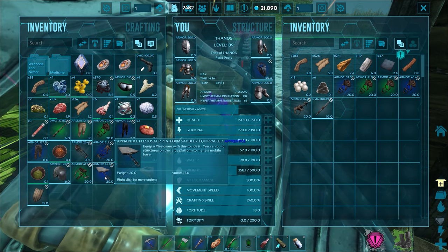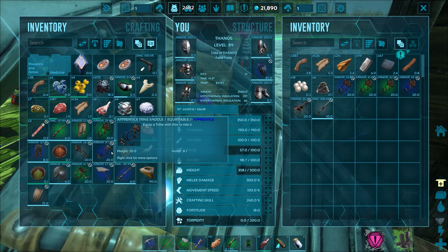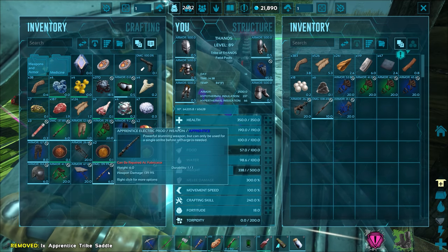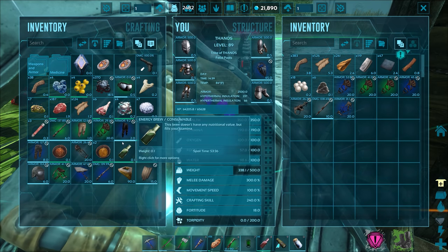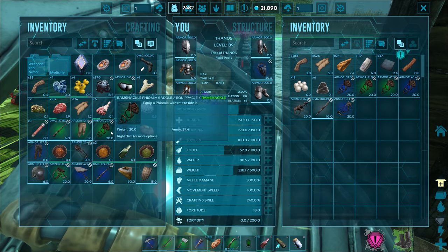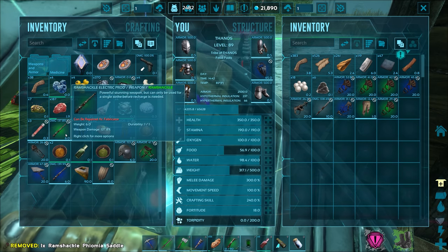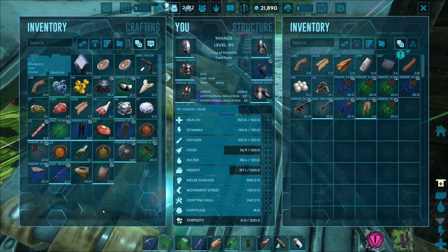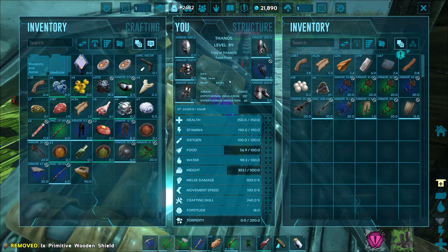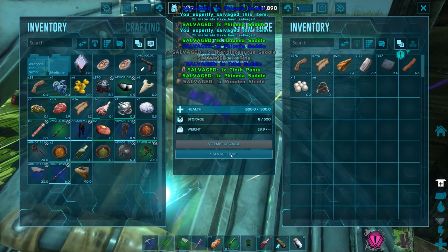Plesiosaur platform saddle - I'll keep that. Mosasaur - same thing. Baryonyx - keeping it. Trike saddle with 31 armor at apprentice - yeah, that's trash. I could upgrade it to ramshackle and probably get like double that, like 50-something armor. Hide pants - put those up. Another phiomia saddle - we've got a lot of those. Electric prod I want to keep. Let me grind up that shield too since I won't use it. Let's salvage all these items.